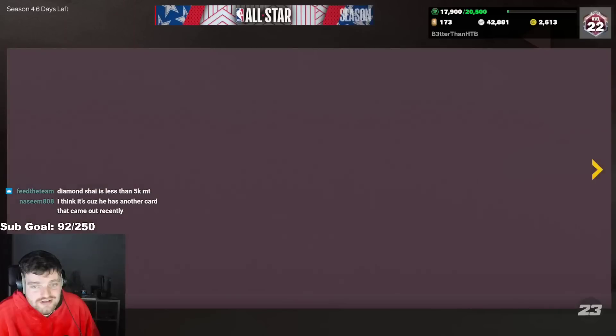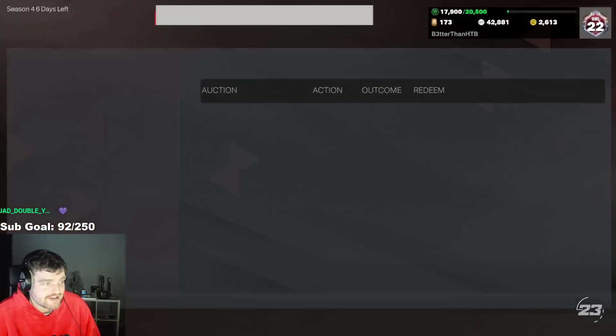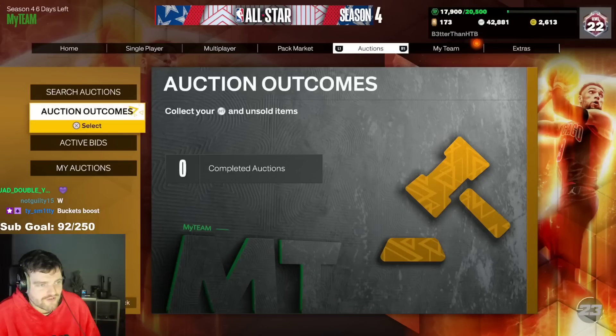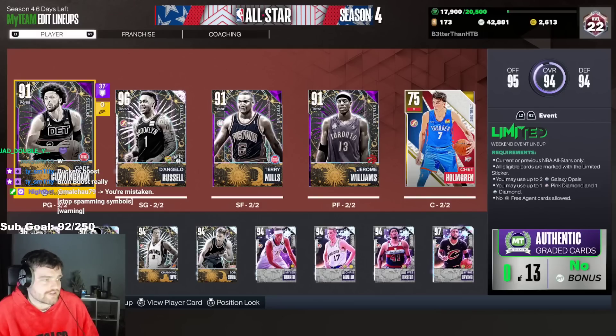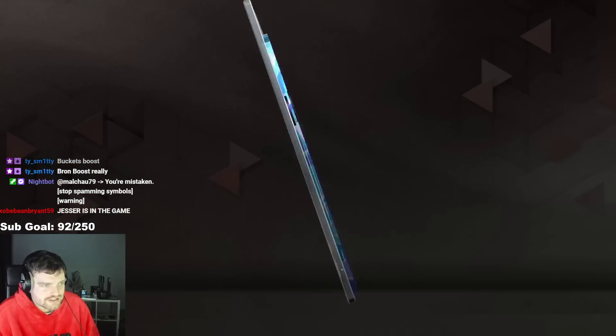Jaylen Brown — honestly, for those of you guys that are hyping up Shea, just get the diamond who's 5k. Trust me, if you're out here hyping up Shea, just get the diamond. But I'm very, very interested in Jalen Brown as a card, because he's 60k.